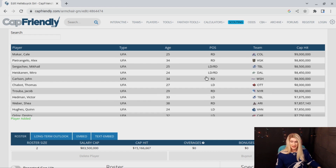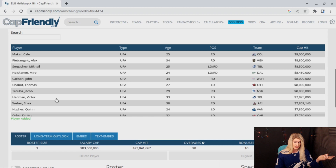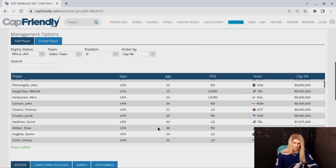Victor Hedman at $7,875,000 — that's a pretty good looking deal. Thomas Chabot I think is probably a little overpaid at $8 million. Quinn Hughes at $7,850,000 as well. Would I rather have Hedman or Quinn Hughes this season? It's a tough call — it's a difference of $25,000. I'm going to take Victor Hedman for right now, and if I need to shave $25,000 in cap space further down the line, I can come back and pick up Quinn Hughes. I have a reliable top pair and a superstar goalie.